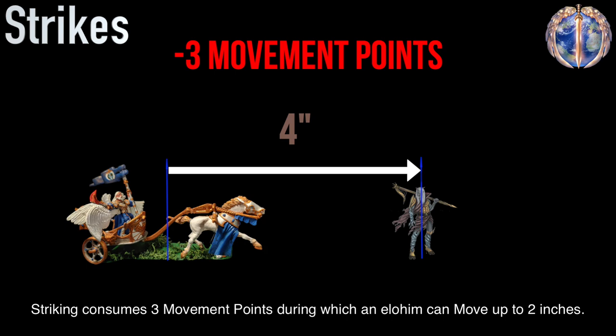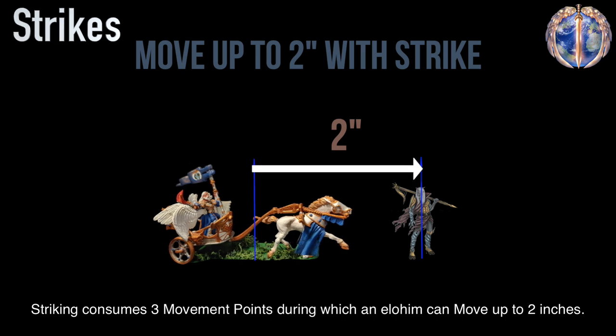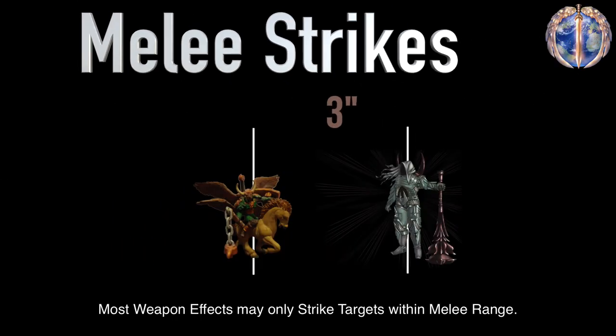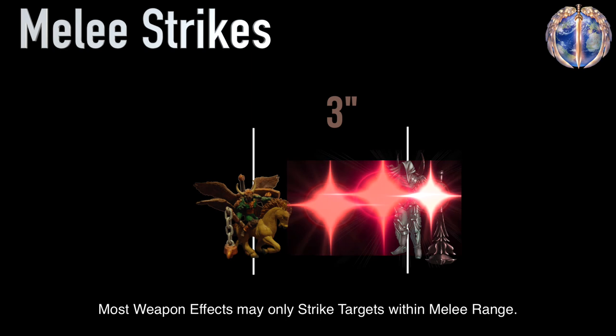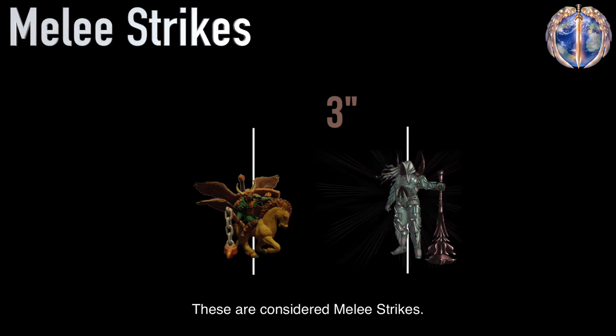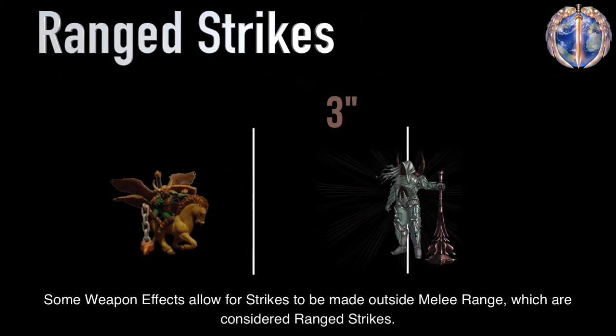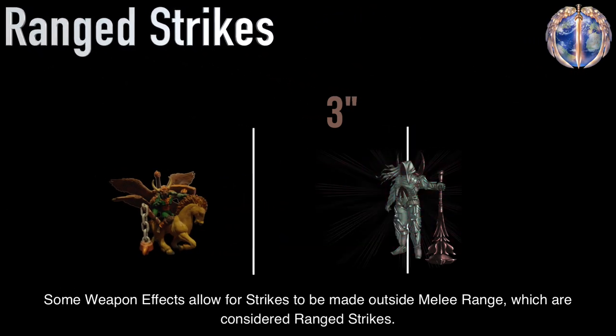Striking consumes three movement points, during which an Elohim can move up to two inches. Most weapon effects may only strike targets within melee range — these are considered melee strikes. Some weapon effects allow for strikes to be made outside melee range, which are considered ranged strikes.